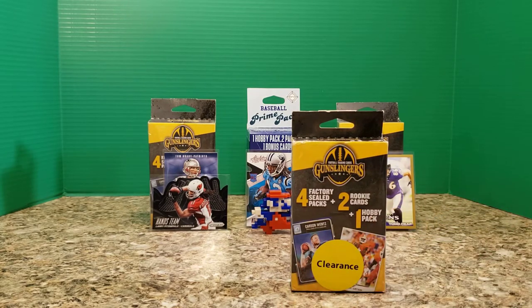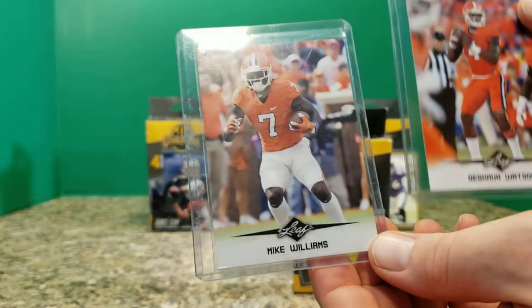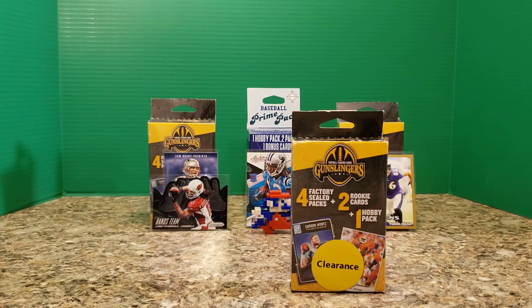Let's look and see what the two rookie cards are. Well, that's not surprising — the 12 is on the box. Deshaun Watson. And then we have Mike Williams. So that's part one, pack one.